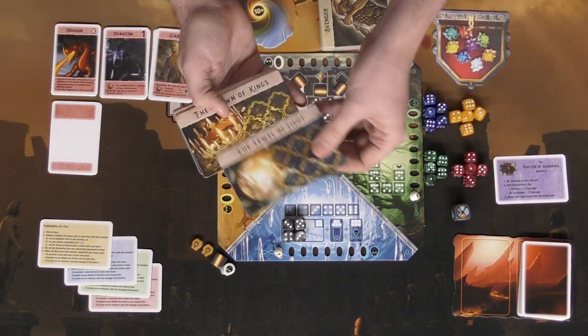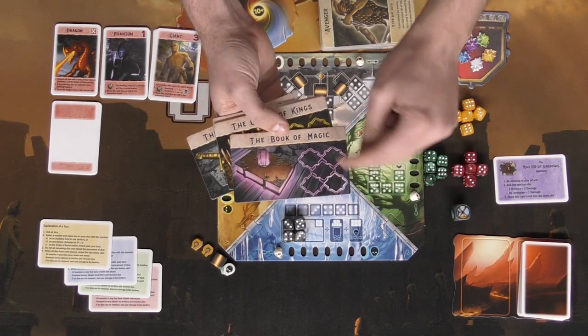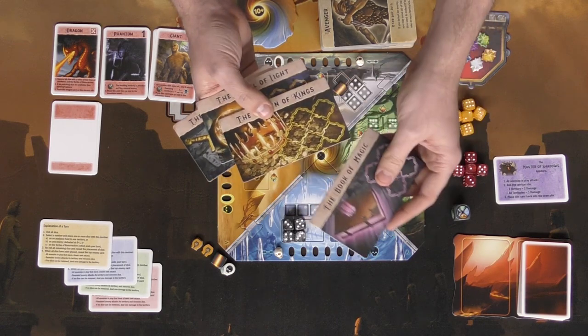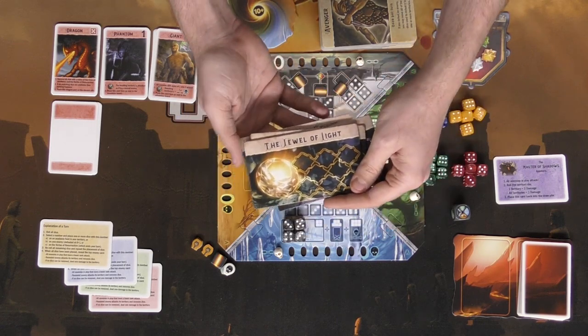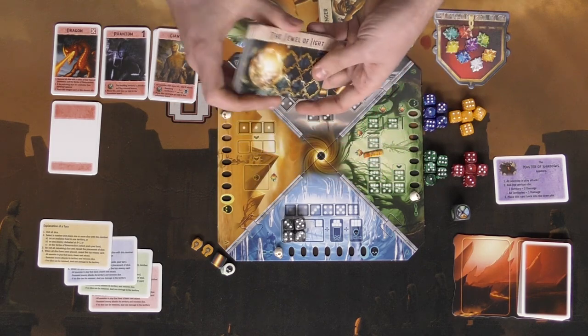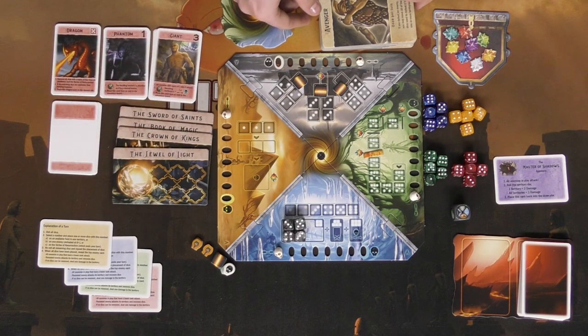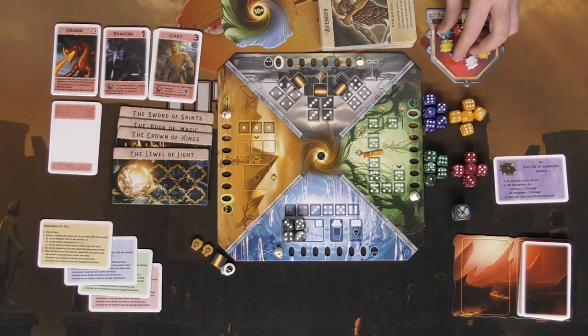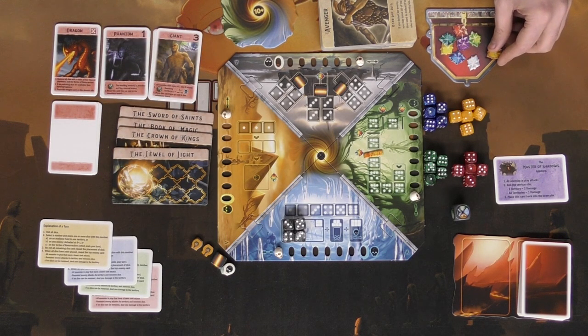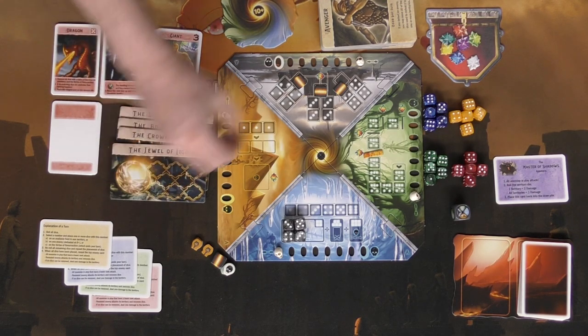For difficulty, there are different game modes. You can play something simple like the Book of Magic, which requires five crystals, or go for something more advanced like the Jewel of Light, which requires eight. It's up to you how many crystals you play towards — the more you need, the more difficult the game will be. The treasure chest is where all the crystals are stored, and what you're trying to do is gather them onto the board. Fill it all up, and you win.